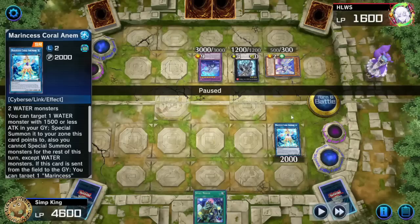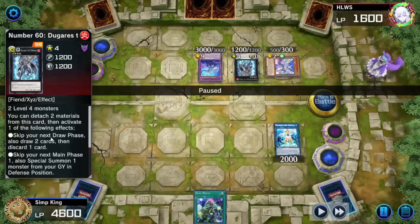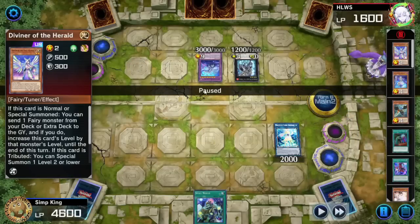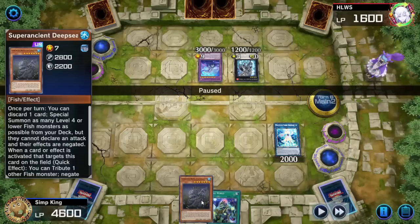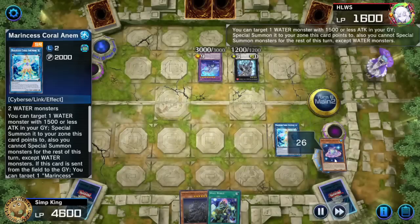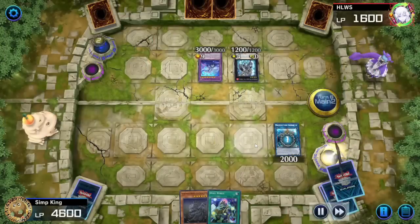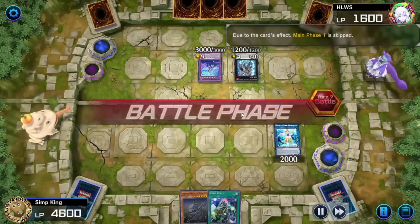Opponent activating all their Shufflers right now, shuffling our cards back into the deck — using two of their three Shufflers. One Shuffler left. Let's see if we can bait it out of them. Drawing Small World — completely useless, we have no cards in the graveyard. We are forced to go from Main Phase to Battle Phase because of the Dugaras we activated, so we had to skip our Main Phase. Let's attack — clear that Diviner. Main Phase 2: try and shuffle, try and get the Shuffler to activate. Draw a card, shuffle our fish back, draw a card — opponent not activating the Shuffler.